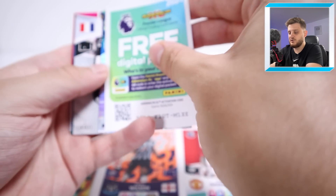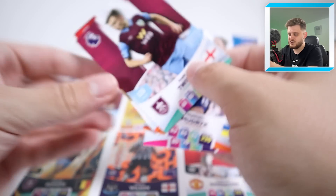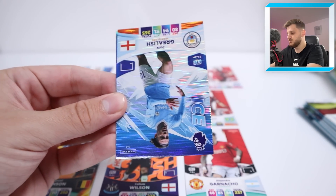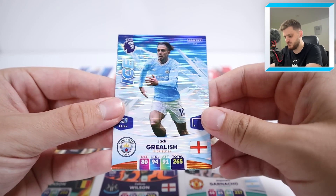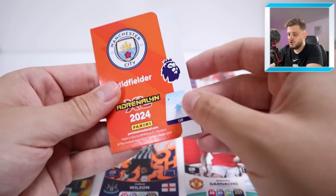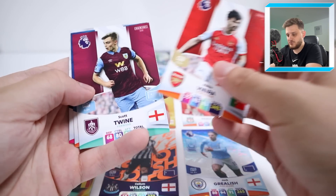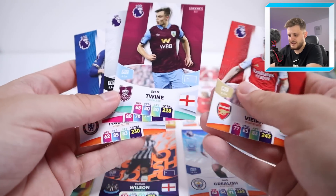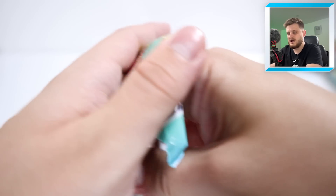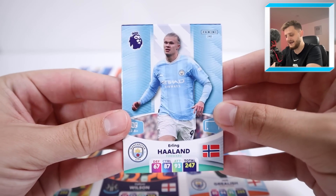Pack five: Issa Diop, Modric — interesting — Scott Twine for Burnley, Fabio Vieira. Then a nice one: Jack Grealish, Ice card — wow — and Game Changer Solanke. Grealish comes straight in instead of Garnacho. Solanke doesn't get in ahead of our strikers. We could have put Issa Diop in at the back instead of Rhys-Burke, but Luton Town gets represented — the newly promoted side.